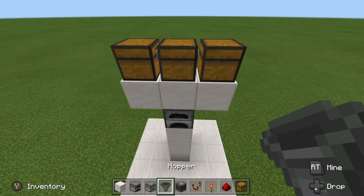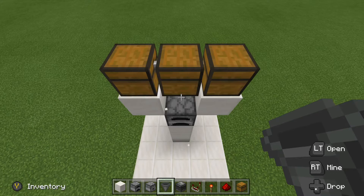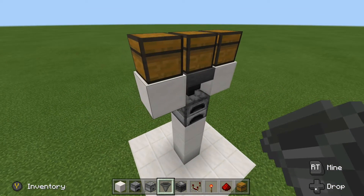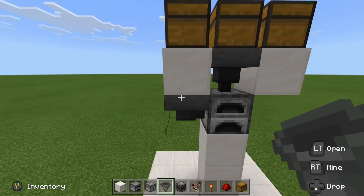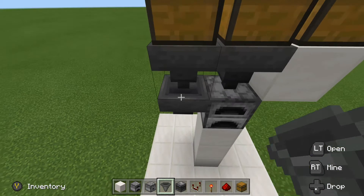Now what we want to do is wire up our inputs. For the ore input, we're going to knock this middle block out right here and run our hopper into the top of the furnace. For the fuel, we're going to run a hopper into the side of the furnace like that. Knock this block out, and then run a hopper into that hopper right there.